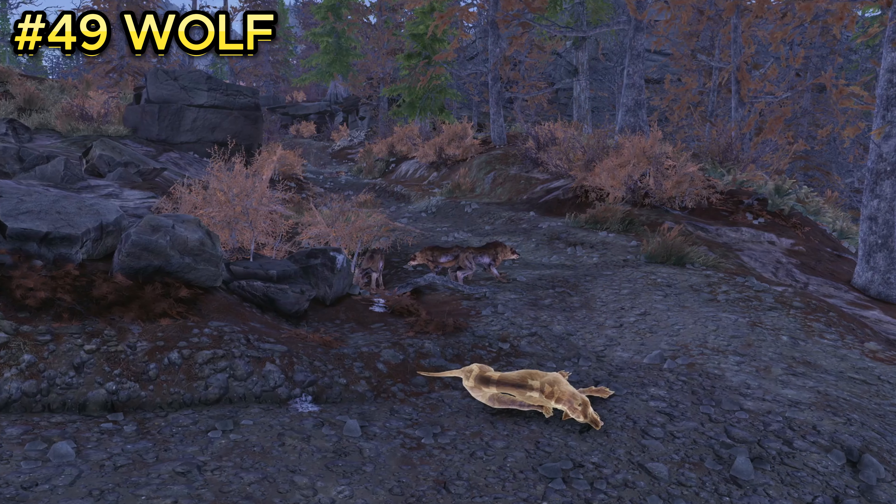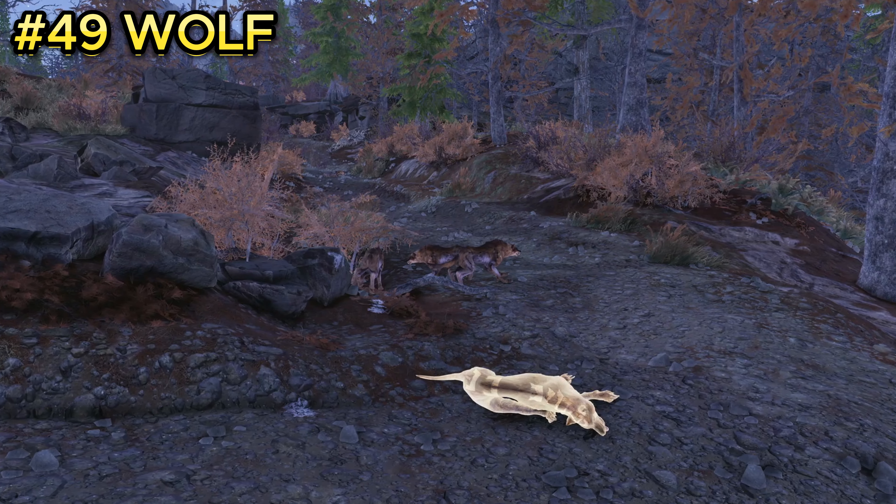Enemy number forty-nine is the wolf, a pretty rare creature you don't encounter very often. You can find this enemy at Autumn Acre Cabin. When you spawn in, you'll be on a dirt road leading straight to the cabin, and they may already be attacking you as you spawn. There are about four to five wolves in this location.